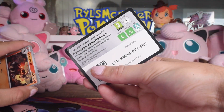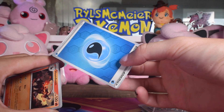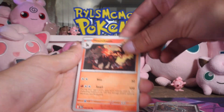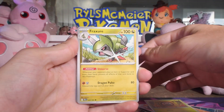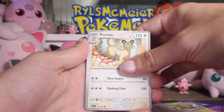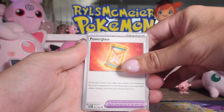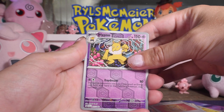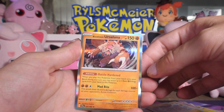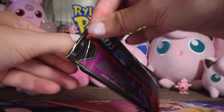Alright, next pack. There's the code. These might all be Holo Energies. Did I really just toss a bunch of Holo Energies because I didn't notice last time? That's embarrassing. Houndoom, Rowlet, Fracture, Persian, Binding Mochi, Galvantula, Power Glass — or Power Grass, do you get it? Hypno Reverse, Kyurem Reverse, and Blood Moon Ursaluna as the rare. It's feeling pretty Champion's Path-y right now.